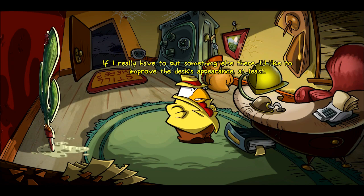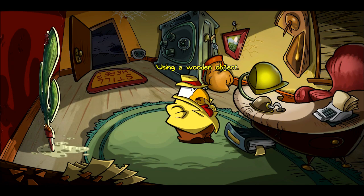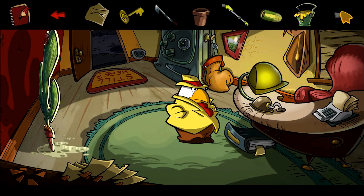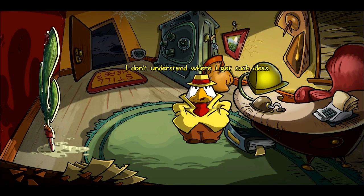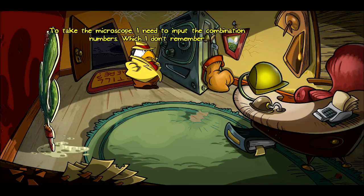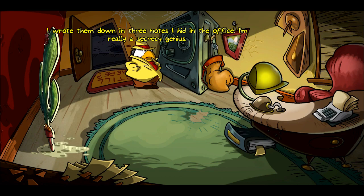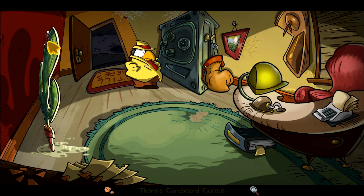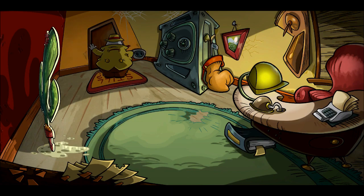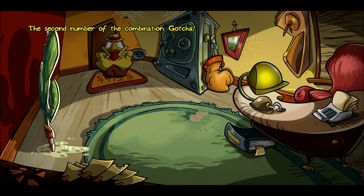'If I really have to put something there, I'd like to improve the desk's appearance at least.' So it's got to be a wooden object. Can we open the safe to take the microscope? 'I need to input the combination numbers, which I don't remember. I wrote them down in three notes I hid in the office.' 'I'm really a secrecy genius.' Okay — hidden notes. The second number of the combination — gotcha.